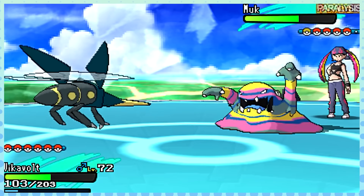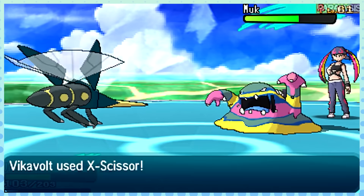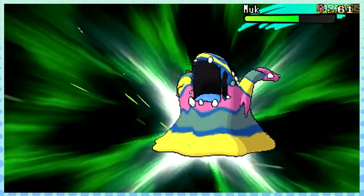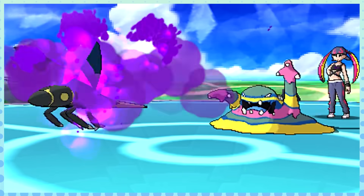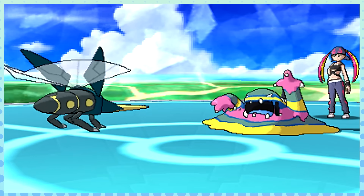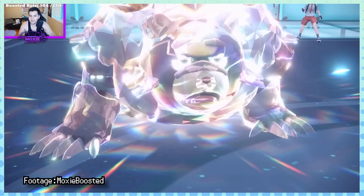It also gets far more usage out of moves like Knock Off and Pursuit. Rest in peace. It really is impressive how much better this Pokemon is than its Kantonian counterpart for how barely different it is. They have the exact same base stats, and despite Alolan Muk gaining two new abilities, in singles you'd probably still want Poison Touch, which original Muk already had. Where Alolan Muk really shined was VGC though, where it can take advantage of its secondary ability, Gluttony.